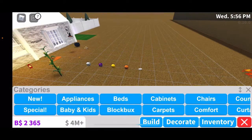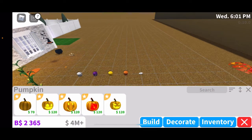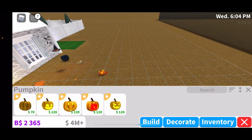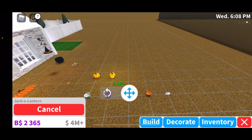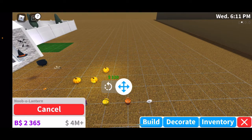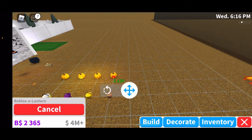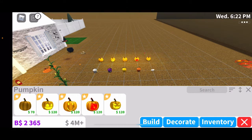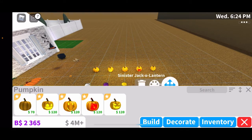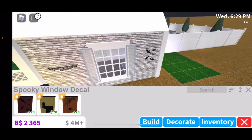I'm going to show you guys the bat, ghost, noob, and pumpkin bags — I'm pretty sure they go up when you hold them. Here we have the pumpkin: a normal pumpkin, a jack-o-lantern, a noob-o-lantern — I think that's new — a Roblox-o-lantern, and then a sinister jack-o-lantern. Those are the pumpkins.